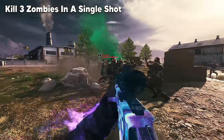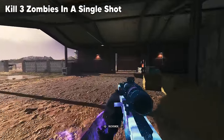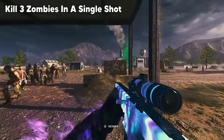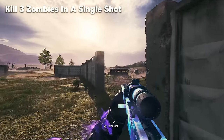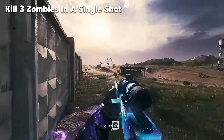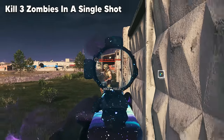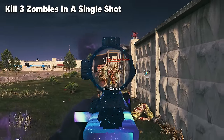Snipers have a challenge where you need to kill 3 zombies with a single shot. This isn't hard to do in easy difficulty zones — your snipers don't even need to be upgraded. All you need to do is group up the zombies close together and shoot. If zombies aren't grouping the way you want, bring them around a corner of a fence or a wall — they'll line up almost like they're getting in a single file line.